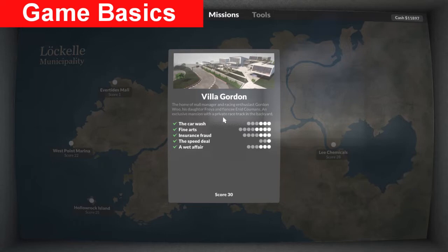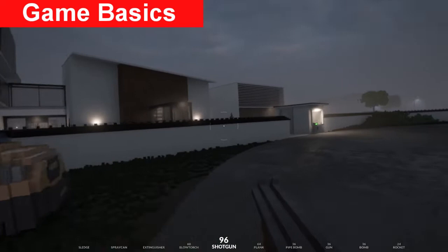The objectives you get for each location have to be done in one shot. If you've got required objectives and optional objectives you have to come up with a path that will allow you to get all of those objectives in one go - that's the basics of the game.